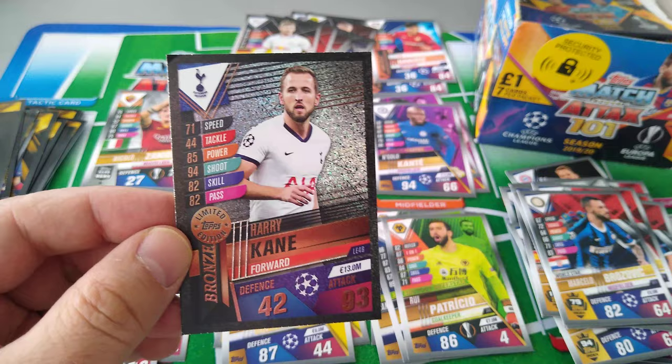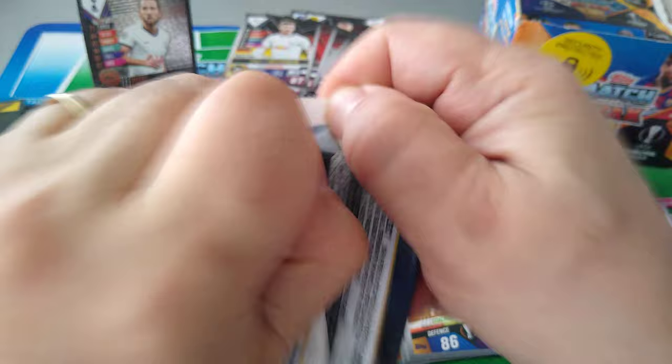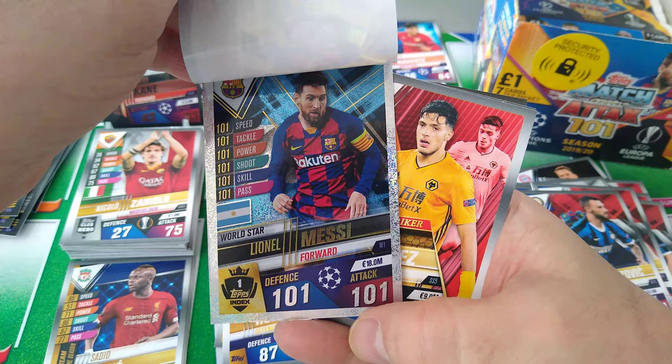At least the gold ones are easy to come by because they're all going to be available in products and I'm sure you're going to pull them. We pulled the Messi — World Star number one in the box. 101. Strongest card in the game: Leo Messi, World Star. 100 club. Beautiful.